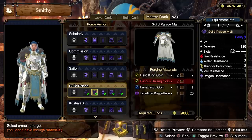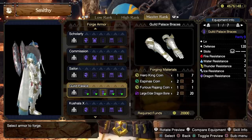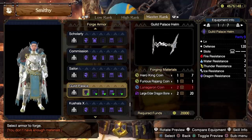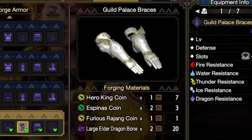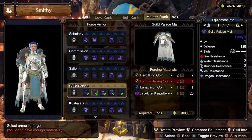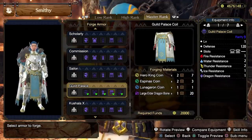Overall I find Guild Palace a bit of a weird set in terms of its skills, but a nice layered set that's definitely worth unlocking if you're into this kind of regal knight style. The universal coin needed is the Hero King coin, and then we have monster coins tied to whichever monster you hunt. However, we're also going to need Large Elder Dragon Bones, which require some elder dragon hunting.